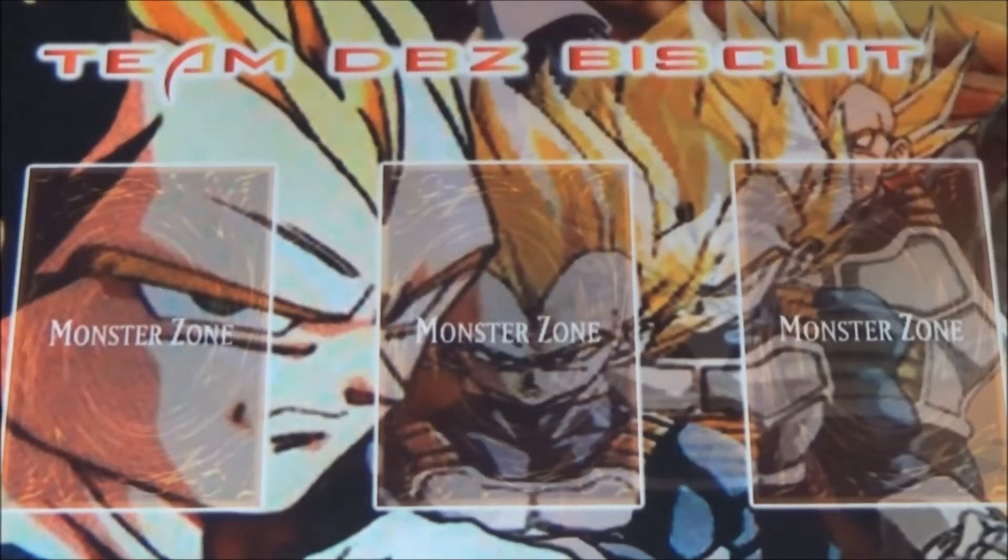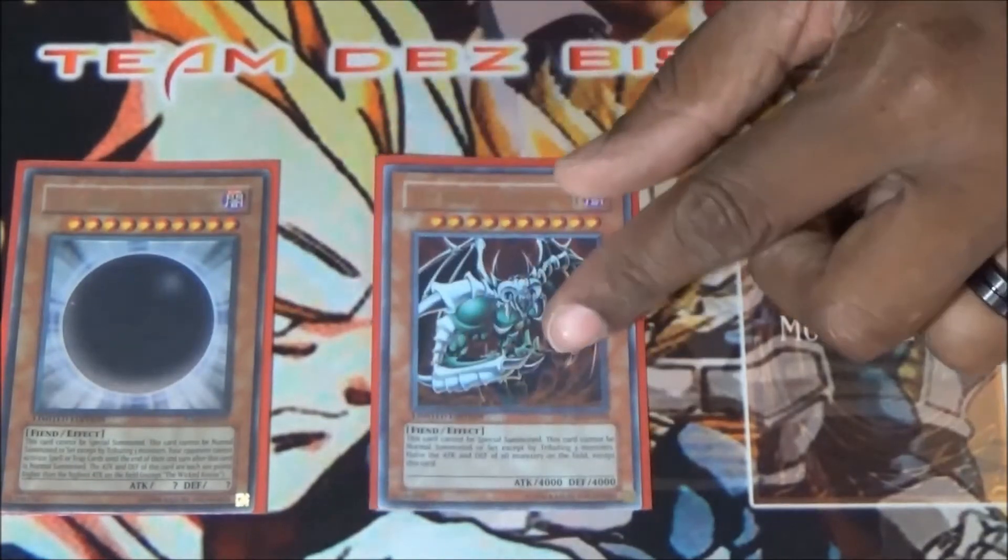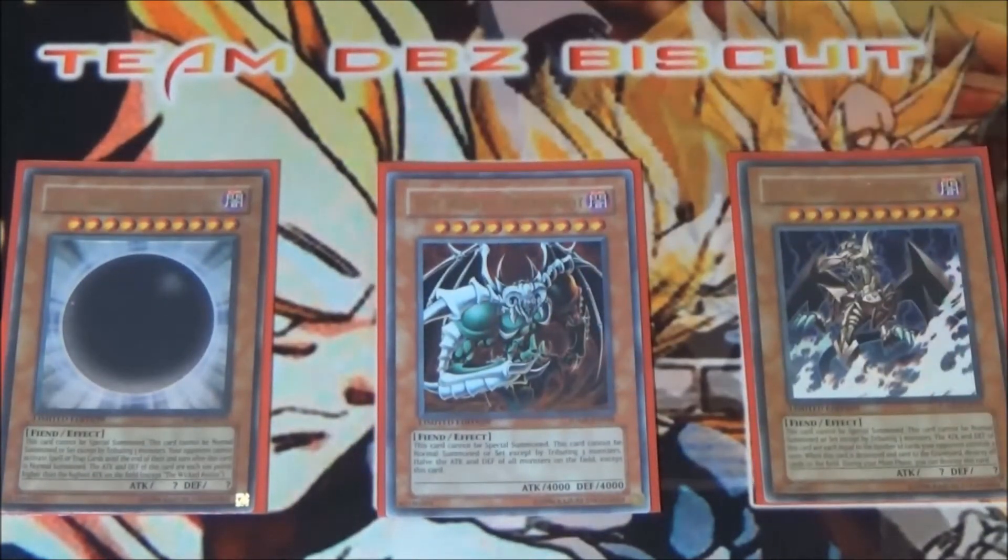To add a fun aspect into the deck, we're running one The Wicked Avatar, one The Wicked Dread Root, and one The Wicked Eraser. These cards are not mandatory for the deck but they're very, very fun to get out and pull off on your opponent. Usually when you get them off, you're pretty much declaring game.